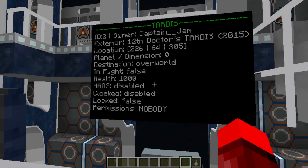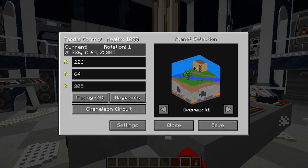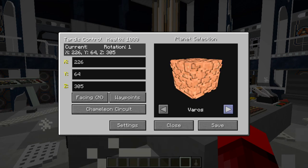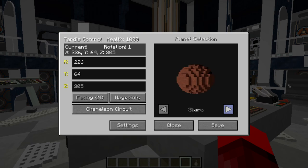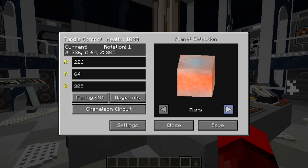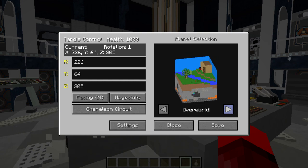Something else added with update 52 is the wall display, which now shows whether the TARDIS is cloaked or not. Also, if we go into the monitor, we now have better planets - new models for Varos, the Moon, Skaro, Trenzalore, Gallifrey, and also Mars has been added back.